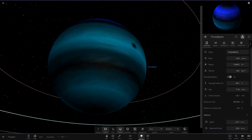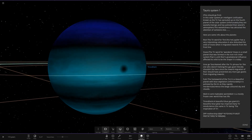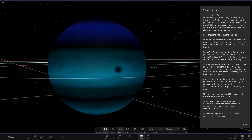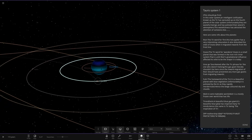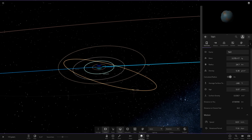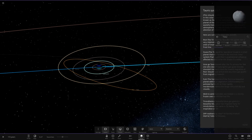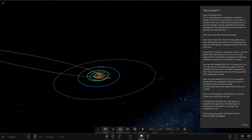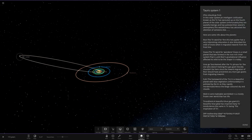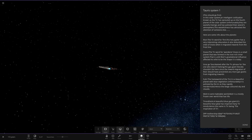The next object out is a gas giant that looks different to before — a beautiful blue gas giant with dark blue bands and lighter bands. Its beautiful blue color has inspired many, with the Tier civilization being the inspiration for its name. Further out we also have some moons, another dwarf planet, and a comet somewhere out there as well.